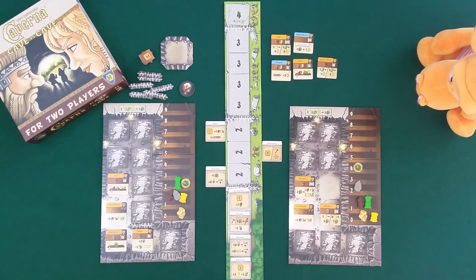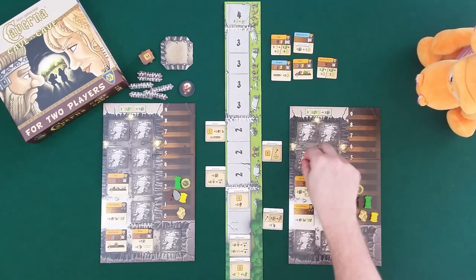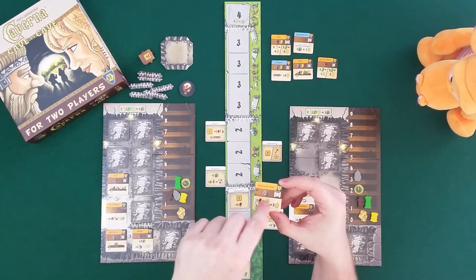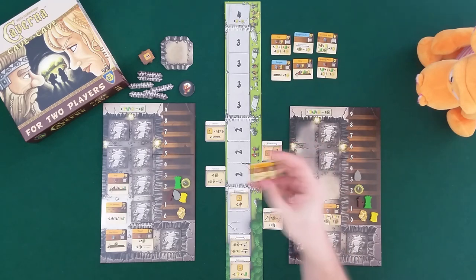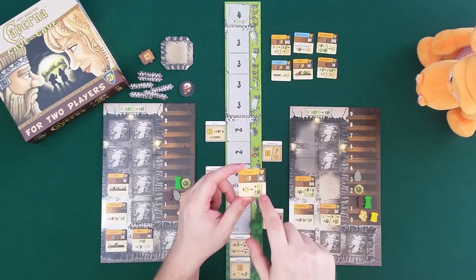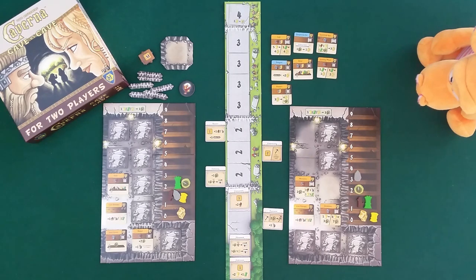For Draco's second action, he excavates - gets one stone and pays two food to excavate twice. First he goes up for the sacrificial altar: costs four stone, lets you spend one wood, one wheat, one flux, one food to get three gold. Then he keeps going to get a corner - the treasury, worth 10 points, surrounded by walls, costing three gold. You can spend three gold there to get four gold and a food.